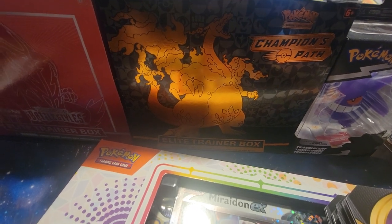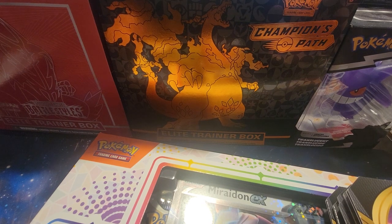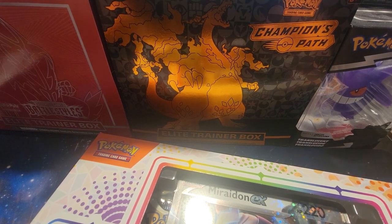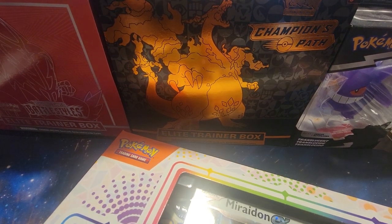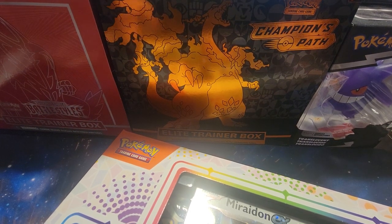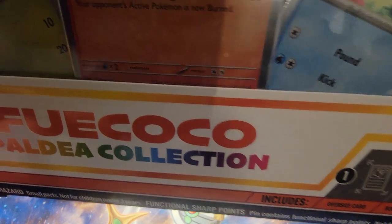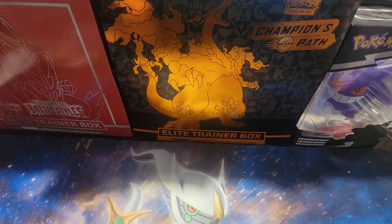All right, how's everybody doing today? Average Card Collector here. So as you found out on my shorts, I went out and tried to find some Crown Zenith to no avail — I couldn't find any. But I did pick up this Fuea Cocoa Paldea Collection pin box that we'll open up.